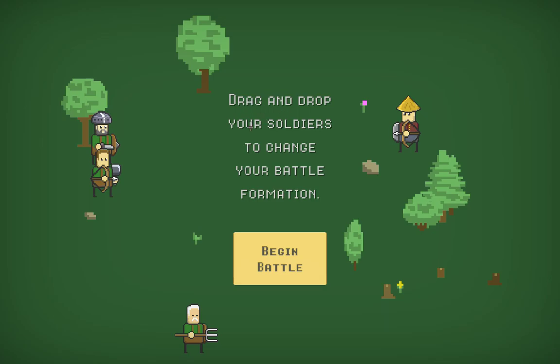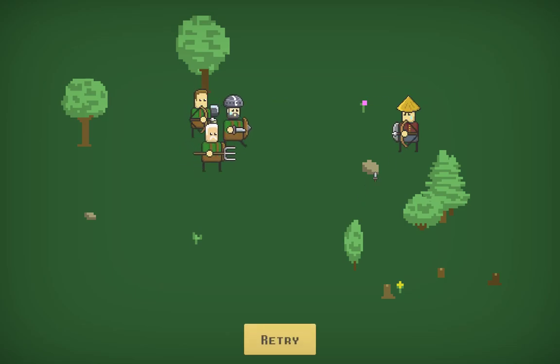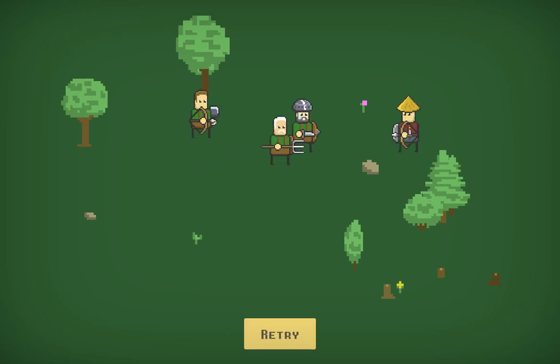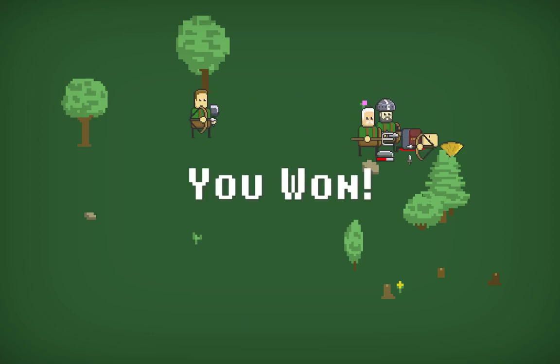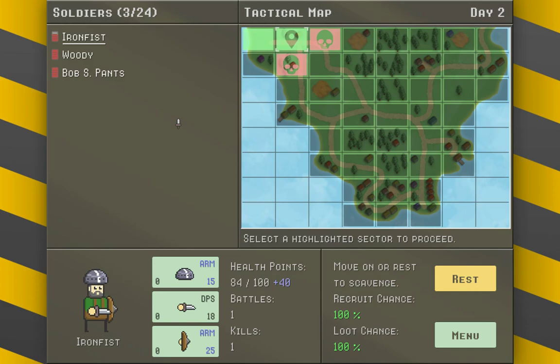You drag and drop your soldiers to change your battle formation. We'll put this guy in front — I'd assume the guy with the shield and helmet goes better up front. Okay, took a little damage — simple enough, cool, very nice.